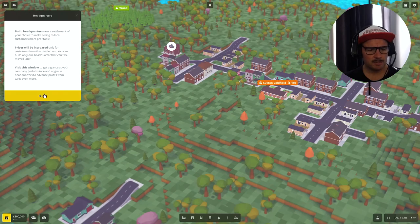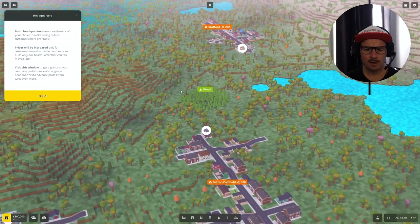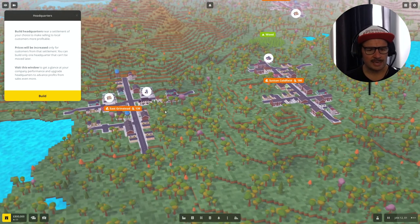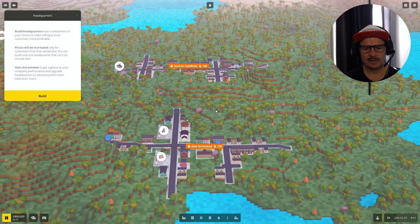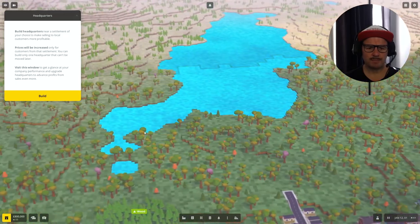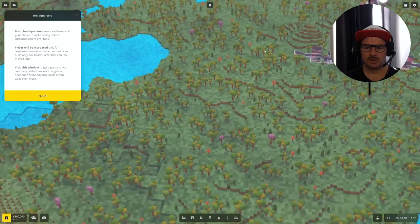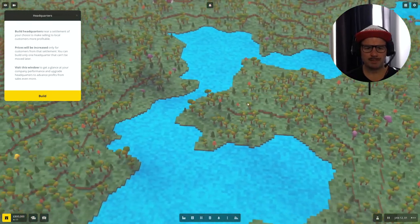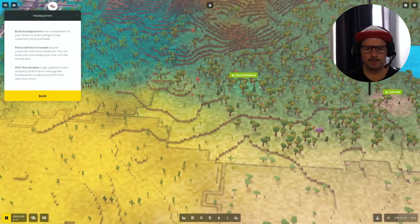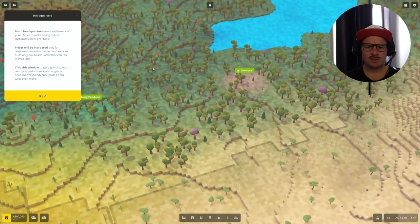Let's pop down our headquarters. These two towns are going to join up. We've got Wood over here and then another town, Stafford. I love that - Stafford, Sutton Coldfield, and East Grinstead. Coldfield and Grinstead are going to join up and we'll see how that goes. They tie in with this great big lake over here. This looks like a nice flat area for a big train station or hub maybe. We have iron ore and dairy produce nice and close to each other, right next to this mountain.